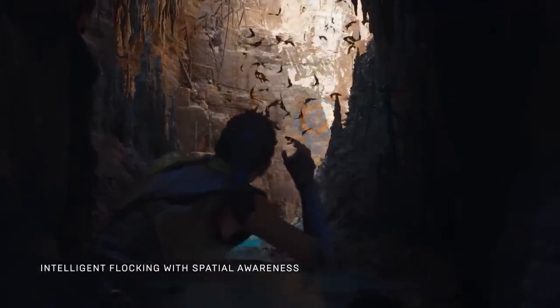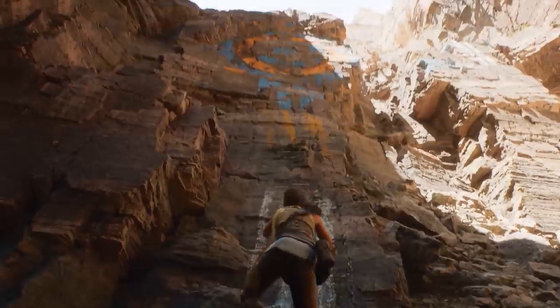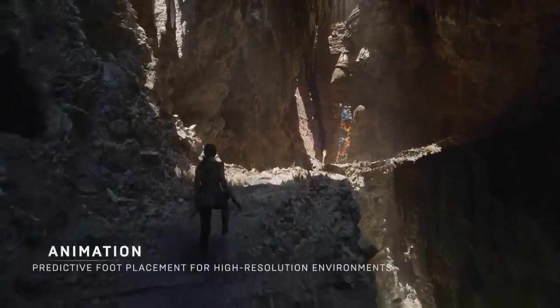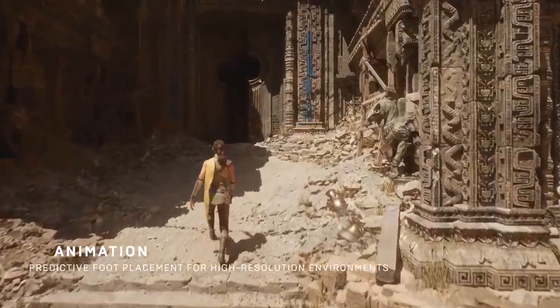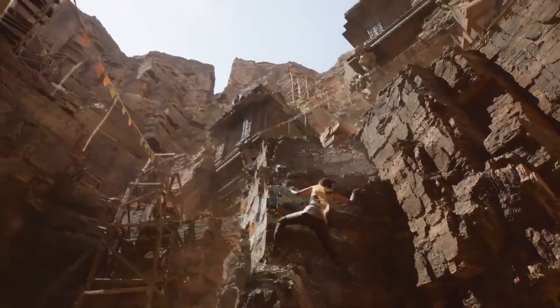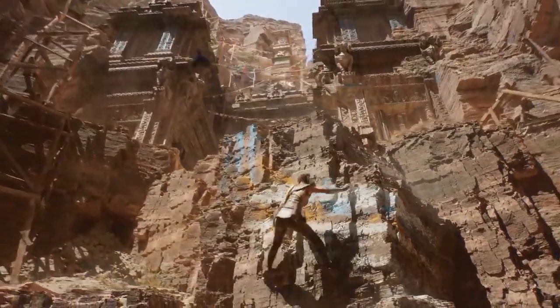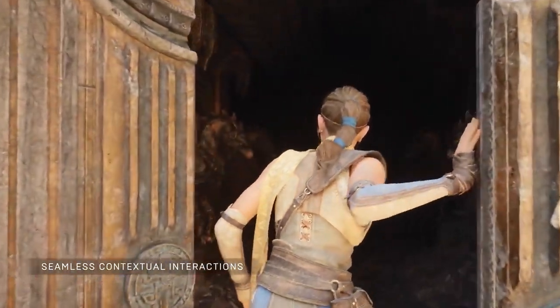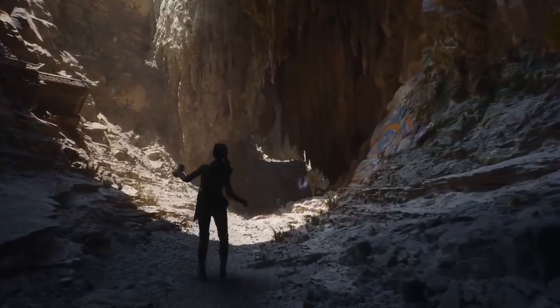Aside from the tools already in the engine, Epic's Unreal 5 is said to include many new features to help developers create more immersive worlds, both on a visual and technical level. The two main additions announced for Unreal Engine 5 are Nanite and Lumen, which help in adding more detail to environments and lighting them realistically.